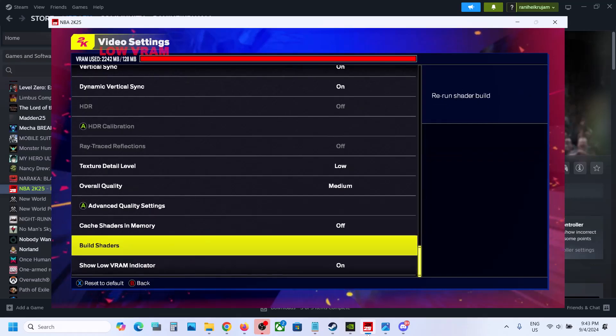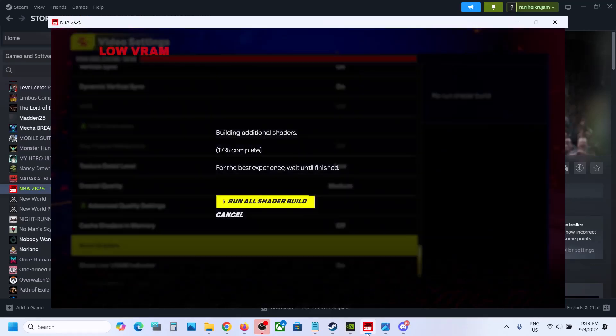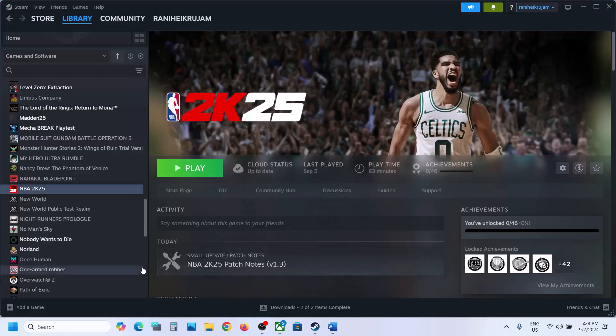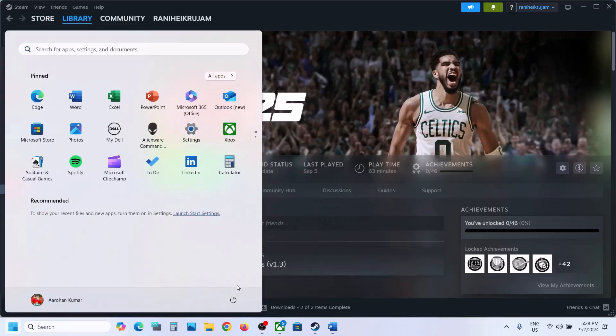Also make sure that if Build Shaders is not complete, run all the shader build and once that is complete you can check. Once you make the changes, check the performance. The first step is to simply restart your computer, and after the system restart you can launch the game and then check.